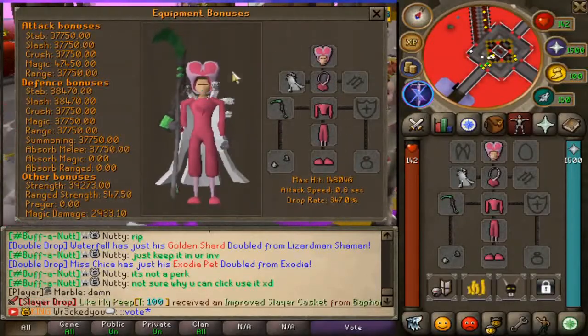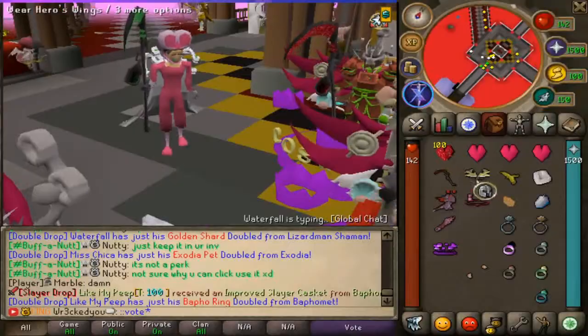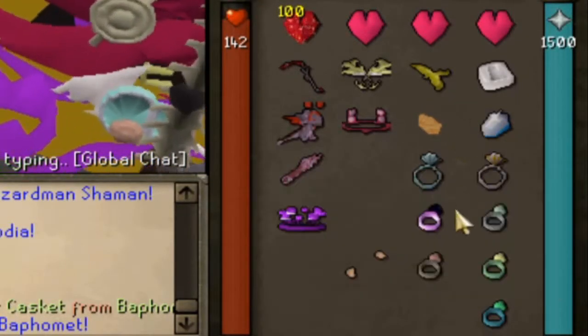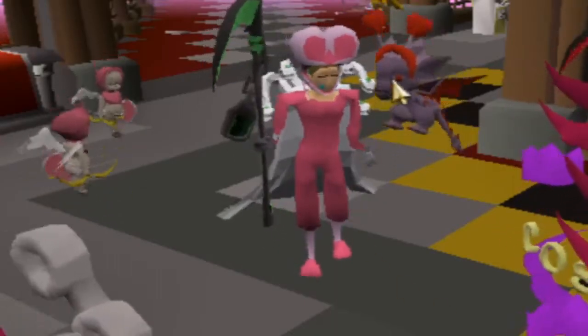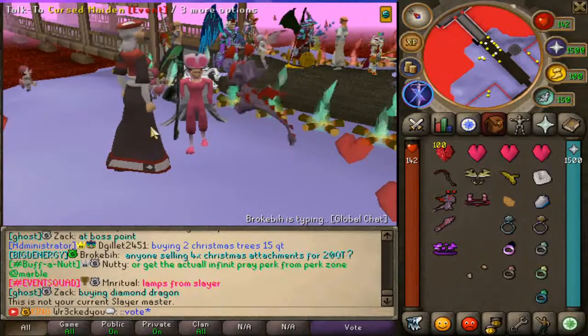You can see the full Valentine set looking pretty snazzy right there in my inventory, along with all the Valentine hearts. We have some new lovely dragonlings and of course carrot rings — you can literally get married here on Custom X. So much new stuff with this update guys, so sit back, relax, and enjoy. The first thing I want to showcase today is the brand new Valentine event.